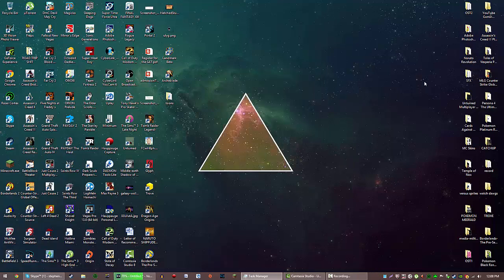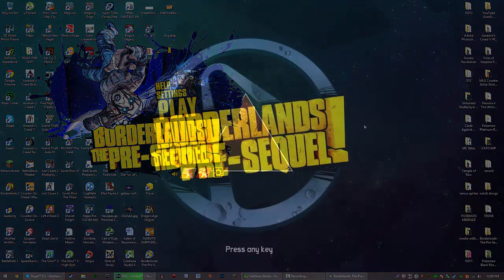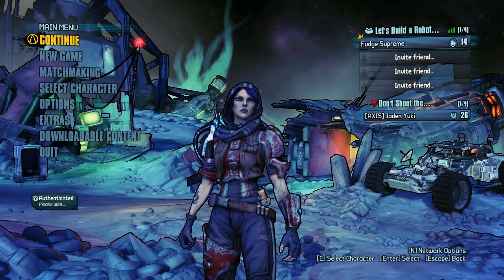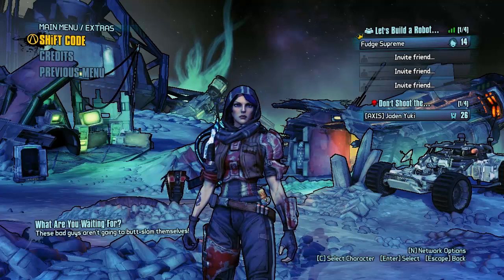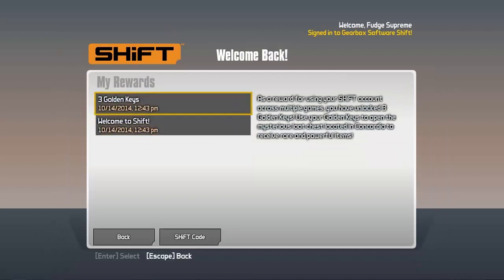Just so you guys know I'm not jerking you around, we're going to head into Borderlands Pre-Sequel right now. At this point you're inside the game and you're going to want to continue your game. The normal way to get Golden Keys is to go to Extras and then click on Shift Code and enter the code from there. I'm doing this in post because Audacity messed up on me.